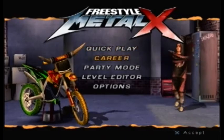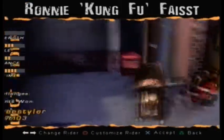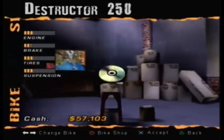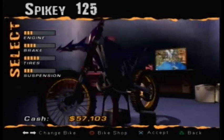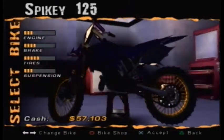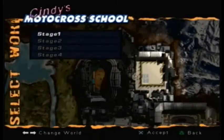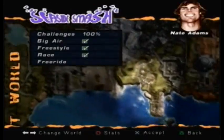Welcome back to Freestyle Metal X. This is level 5, Downtown Destruction, and this time I'm going to choose the smallest engine class - the 125. I see why it's called the Spiky; this bike needs no customizations, it looks cool already. It's spiky as shit.